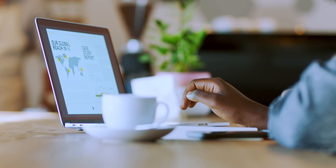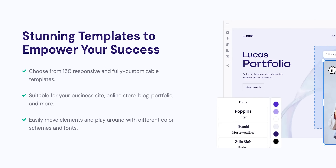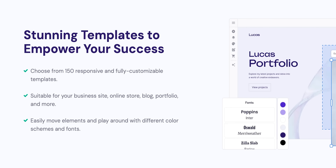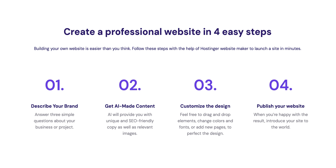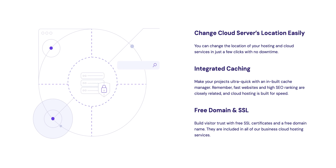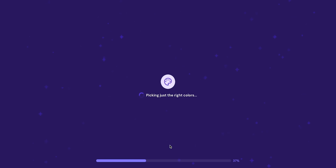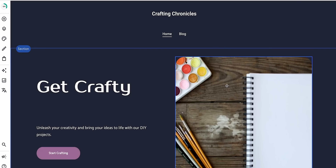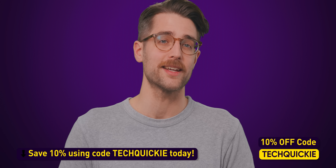What specifically about these drivers do they tweak before release? We'll tell you right after we thank the sponsor of this video, Hostinger. Building a website can be daunting, but Hostinger can make things easy with their intuitive AI-enabled features. Choose from 150 fully customizable templates, then tailor them to suit your needs with AI-powered writing and picture-making tools. They even provide you with a free domain name, free SSL, and your very own email account. You can also work on your site on the go with their mobile site builder. Check out Hostinger at the link below and use code TECHWICKY to get 10% off.